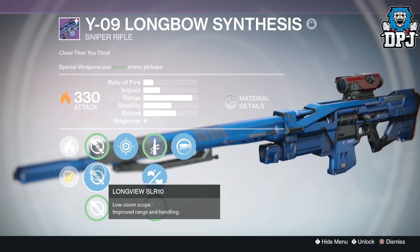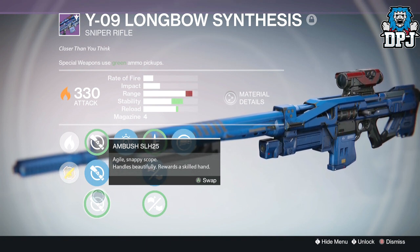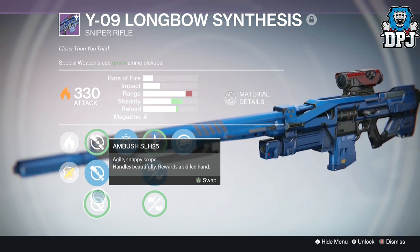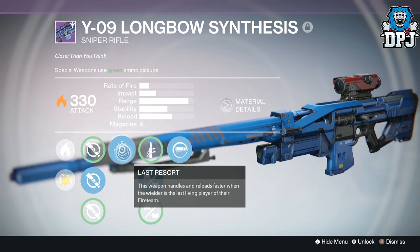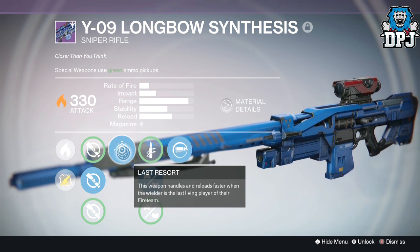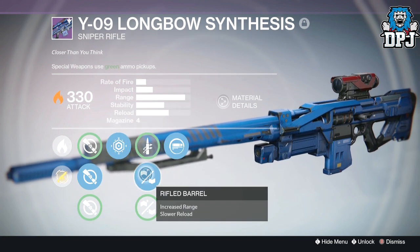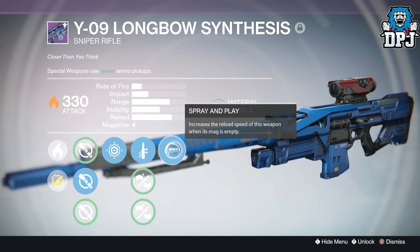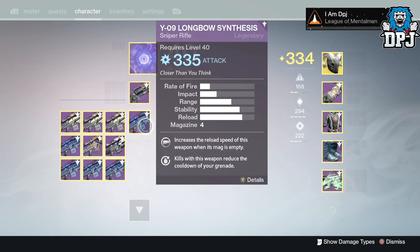Next up let's go through the Long Bows. This one has Long View SLR10, which is a great scope, and Ambush — I'm not sure which is better to be honest. I was told you can't use Ambush with Hidden Hand due to something with the aim assist box. Long View and Ambush are probably the two best scopes. We've also got Last Resort — handles and reloads faster when the wielder is the last player on their fireteam. We've got Quick Draw, Rifled Barrel for range, Old Frame for reload, and Spray and Play again.